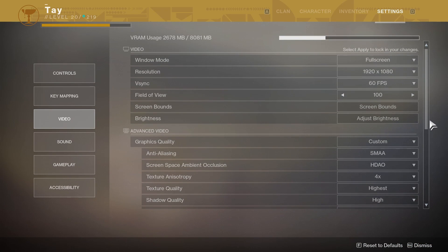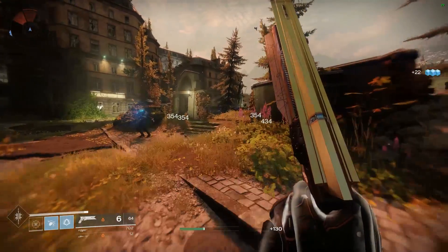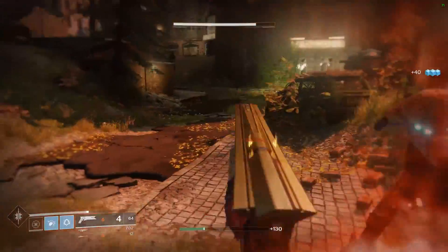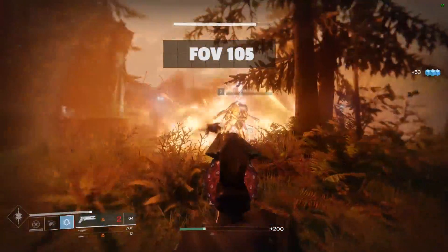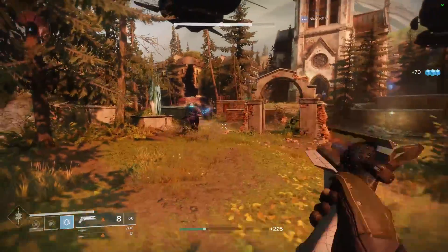First, let's run through some of the important graphics settings in the options menu. We talked about these in previous videos but it's key to bring them up here again. Field of view, or FOV, will widen your viewing angle allowing you to see more in your peripheral vision. We recommend going with the max at 105, as we did with all our tests. This does affect framerate since more of the game world is being rendered on screen.